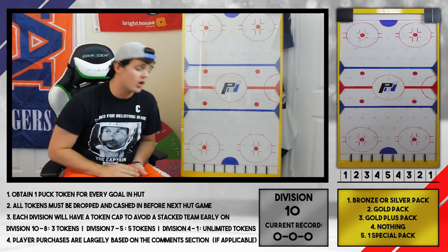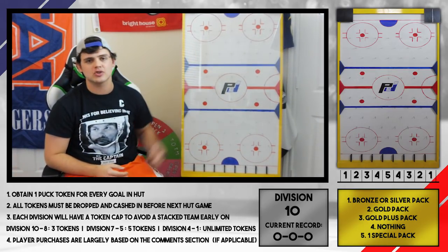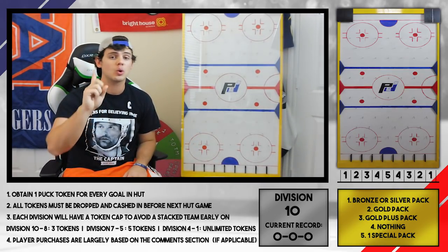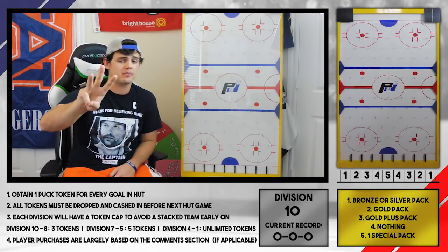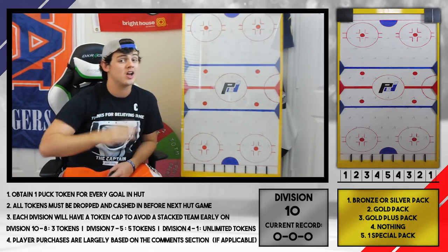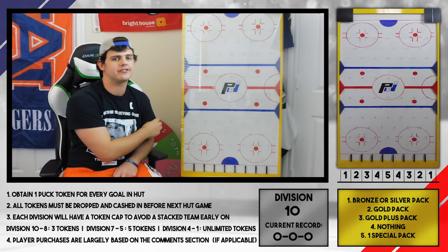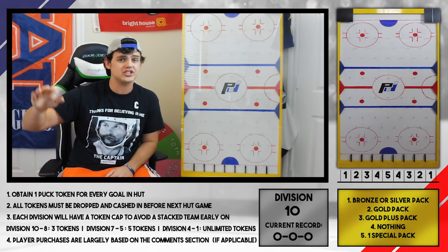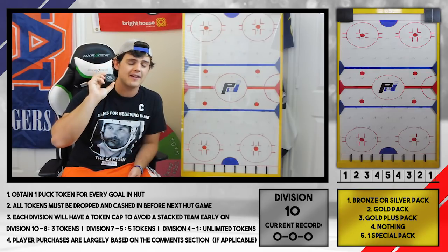Right through the middle is going to be the Special Pack. Now, what if we just blow the guy out 10-0 in the first game — then we get 10 drops, right? Not so fast. Because we learned in other series that we can get a team way too good too early, we're limiting ourselves. From Divisions 10-8, we can only drop three pucks maximum. From Divisions 7-5, we're gonna limit ourselves to five pucks. Once we get to Division 4 and up, it's wild wild west — if we blow somebody out 18-0, then we get 18 goals worth. If we lose the game, same thing applies — even if we get blown out 8-1, that is one puck drop to improve our team.